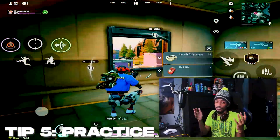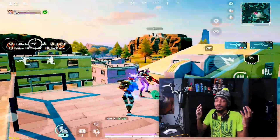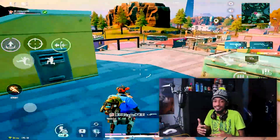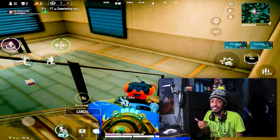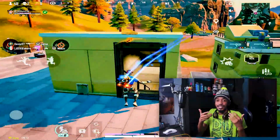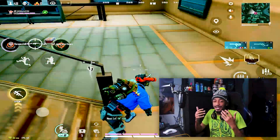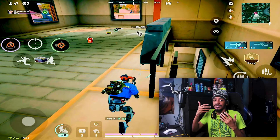Tip number five: practice. Everyone says practice, but it really is the best way to improve. The more you play Farlight 84, the more improvement you'll see. Just like working out — you won't see gains without putting in the work. Every time you finish a game, question yourself: how did I die, how did this happen, how did that happen? The more you reflect on your mistakes, the more you'll stop making them.